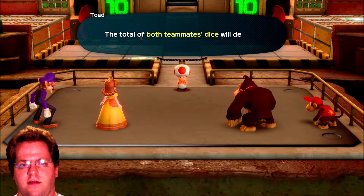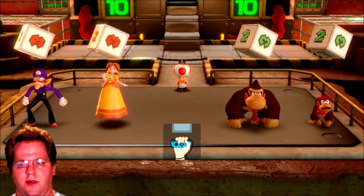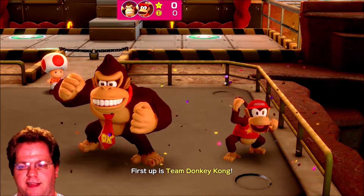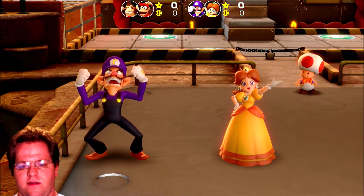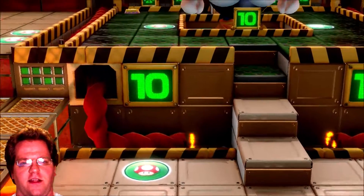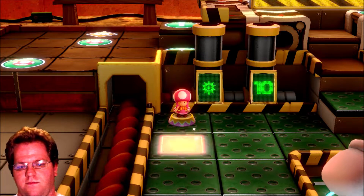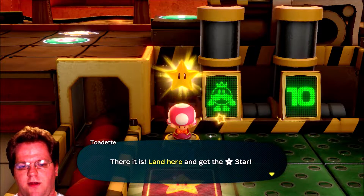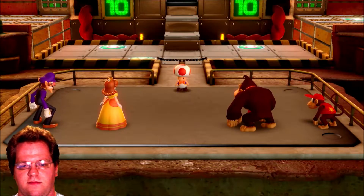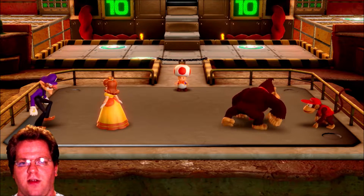Basically, you're allowed free movement but you have to move the exact number that you roll. Looks like we're going second, depending on how you look at it. Team Waluigi is second. Now where's the first star? It's going to be up there in the left corner. Land here and get the star — if both players land on the space, you can get two stars. It's ten coins per star.